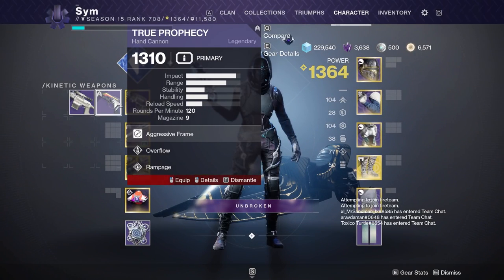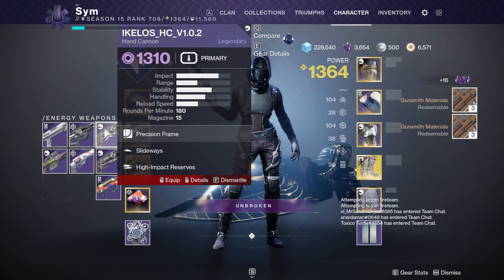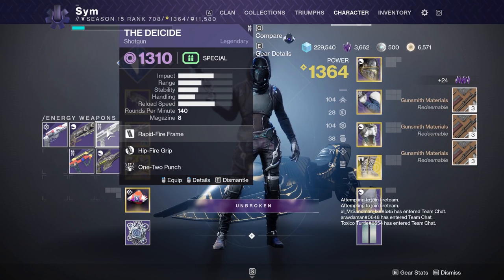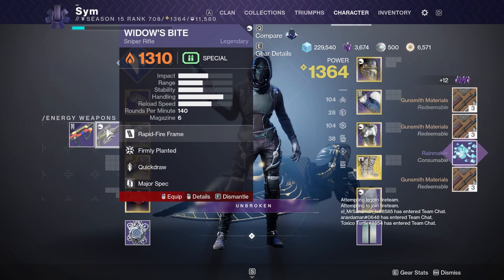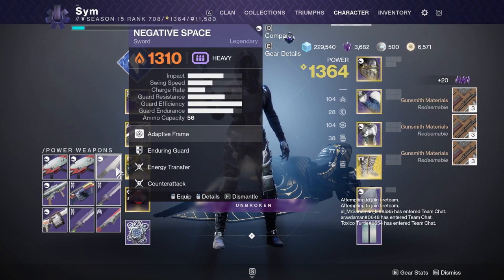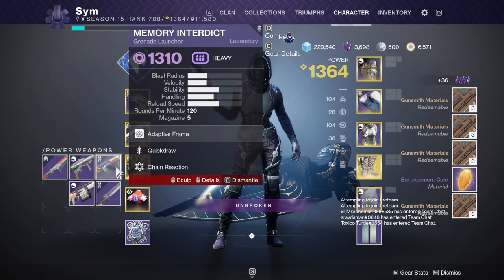Moving on to secondaries — contingency plan, no, not for me. Seven Seraph — the Deicide can roll with a very nasty roll, but sadly it's a rapid-fire frame and you don't see much use of those anymore with the current ammo economy. Moving on to heavies — I did see a few Cartesian Coordinates in my postmaster, which is what I'll definitely be wanting.